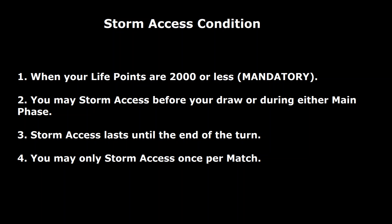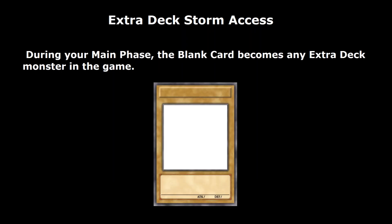There are two different types of Storm Accesses: Extra Deck Storm Accesses and Main Deck Storm Accesses. They both occupy that one Storm Access per match slot. For the Extra Deck Storm Access, during your main phase, the blank card becomes any Extra Deck monster in the game. So if you have two Level 4s out, you can Storm Access into a Rank 4, or maybe a Link 2 monster. If you have one of the tuners, maybe you can look at a Synchro. If you have Poly in your hand and an Elemental Hero with a Wind monster, you can go for something like the Great Tornado. It's a very versatile mechanic.